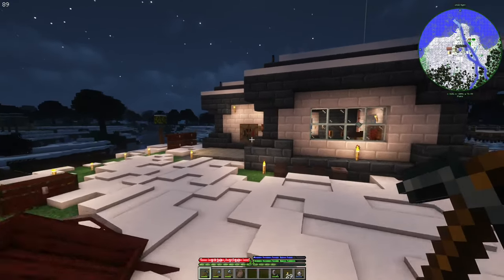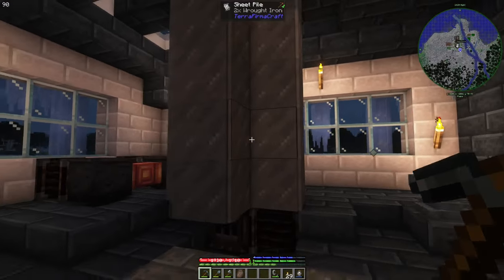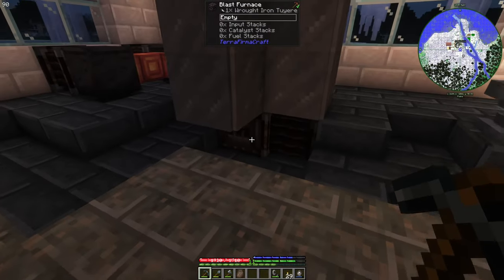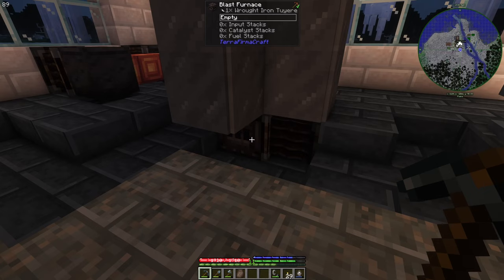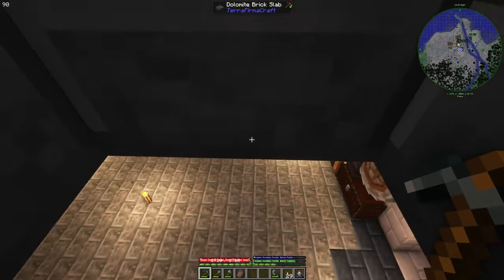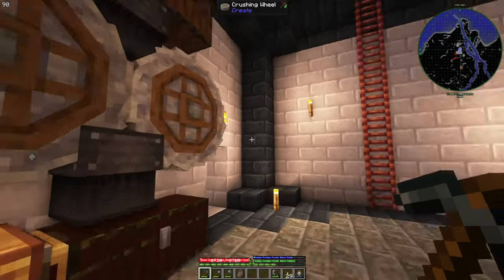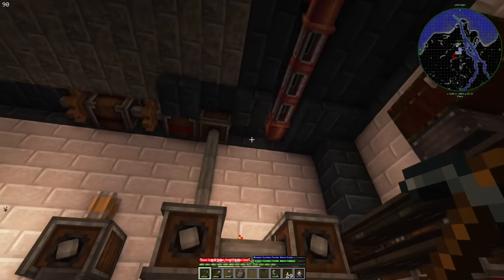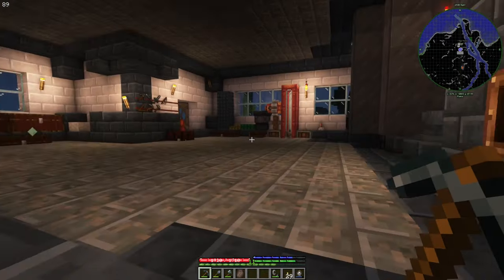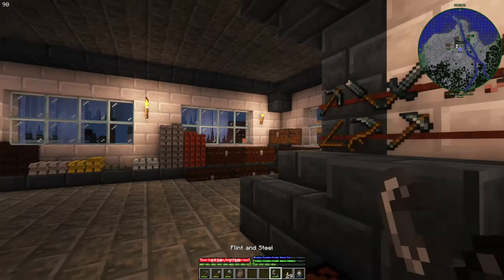Let me just show you the other small but good stuff. I redesigned here a bit. I fully upgraded the blast furnace — this is the fully upgraded blast furnace which can process 20 ingots at the same time. There's also a pipe connecting to it, so I can easily pull all the pig iron from here and just make them into ingots.